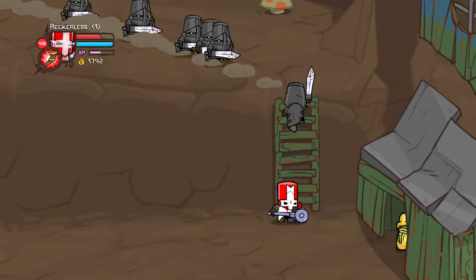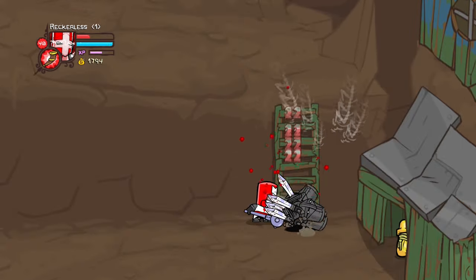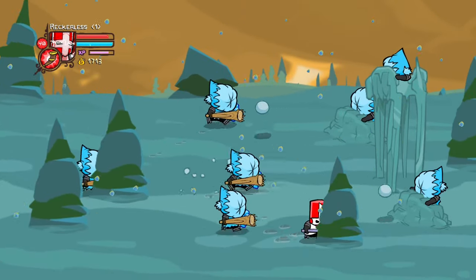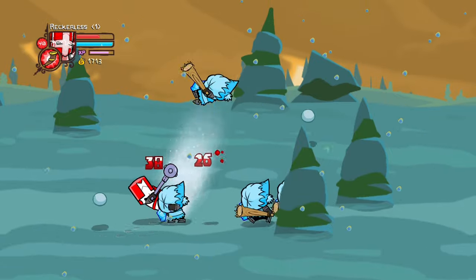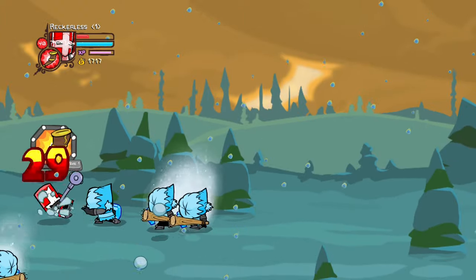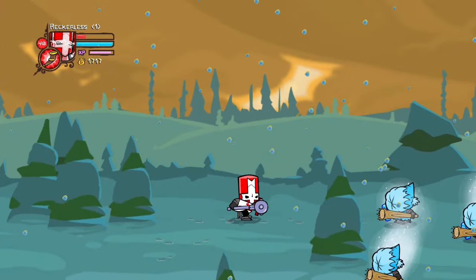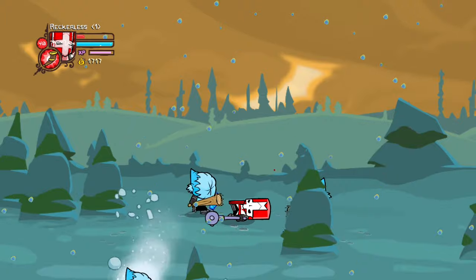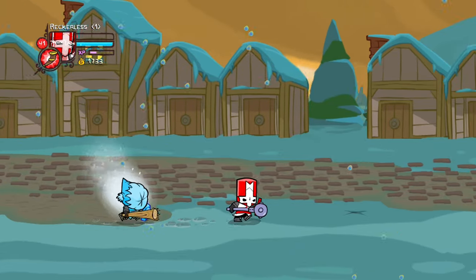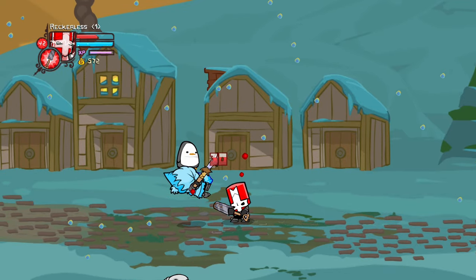For pretty much every challenge run, the snow area was always seen as a breath of fresh air. However for this run it was the complete opposite. The enemies here constantly throw snowballs, and on top of that there are also normal enemies coming at you. This made it extremely difficult to get any damage because if I got hit by a snowball it would cancel my attack. Each stage took a very long time to complete and by the time I reached the end of the level I had no healing potions left and died. This happened over and over until we finally got the run that passed this section.